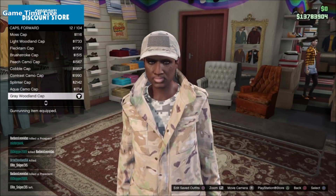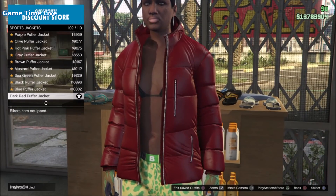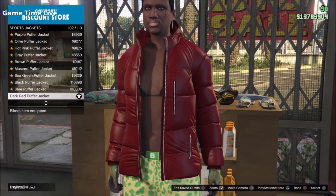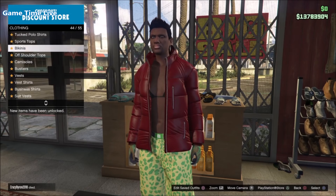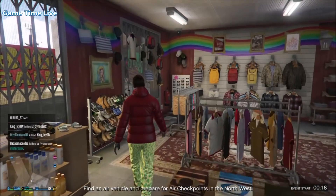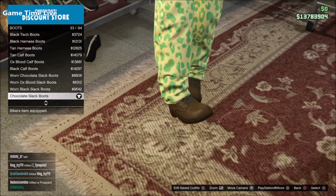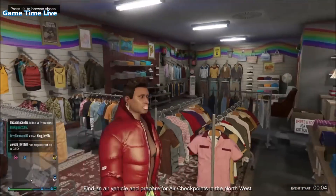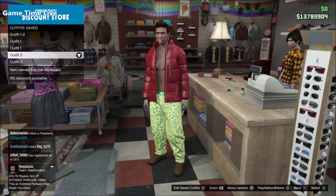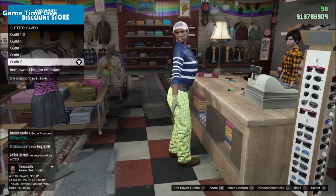For outfit number two, return to the top section, go into the sports jackets, and apply the dark red buffer jacket — this is the black shirt or black sports top component. Underneath that, go into the bikinis and put on the black bikini to make sure this outfit transfers. Then go into the shoes section, boots, and apply the chocolate slack boots, which are the orange trunk shoe components. Leave the spotted muscle pants, earrings, and gloves on. Save this on slot number four, or slot number two if you're only making outfit number two.